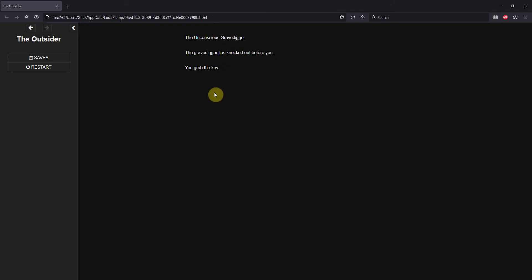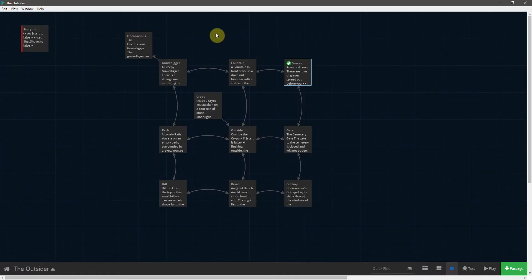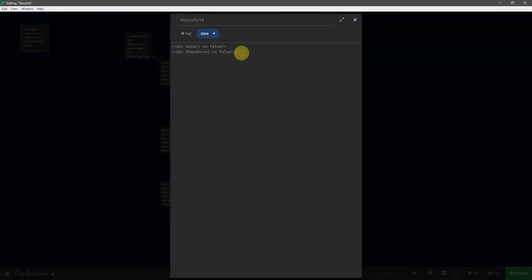There's a bit of a problem here — we're now stuck in this passage so we need to add more to it. Just like the shovel, we're going to have to conditionally allow that text to be there. The reason being that if we knock out the grave digger and provide links back to other passages, we don't want to come back and knock him out again. We don't want an infinite number of keys. So now we're going to create a new variable called hasKey.